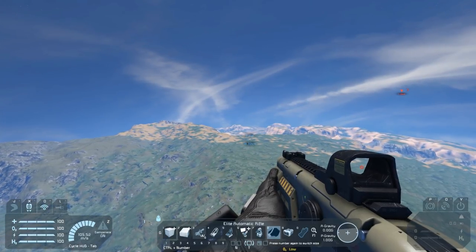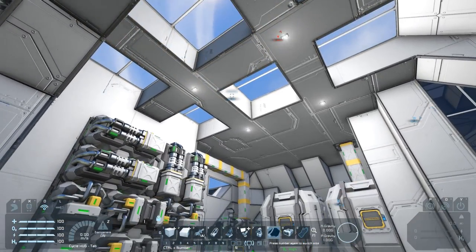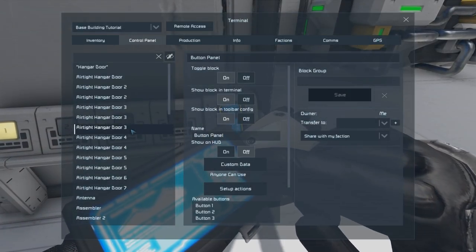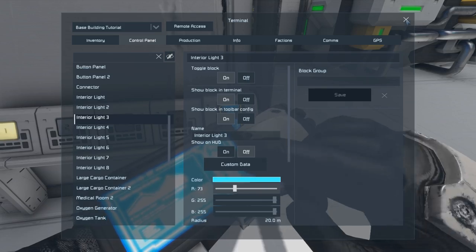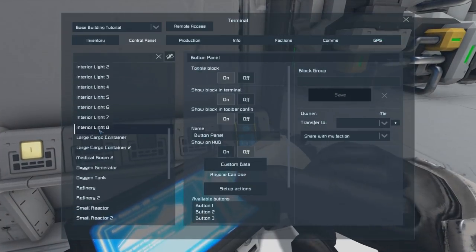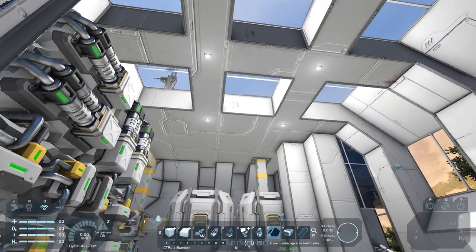Now we'll jump back to the base and take a look at our final mod. The final mod I wanted to look at is incredibly useful. If I'm wanting to edit lighting in a base or a large ship, it's actually kind of a pain. When you go to any control panel, first the HUD covers up what you're trying to look at, second it's really hard to look at the light you want to change, and third I don't know which light is which as I'm changing them. That's going to be a slow process.